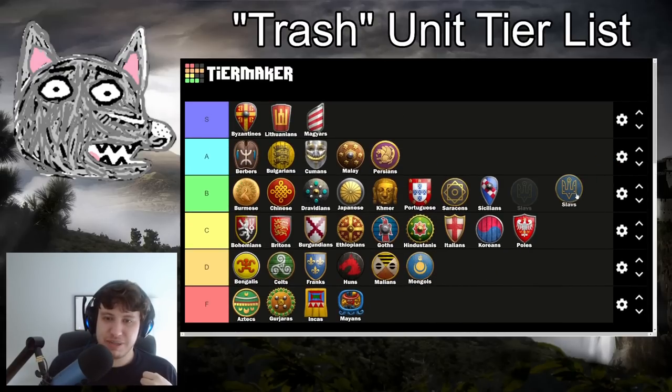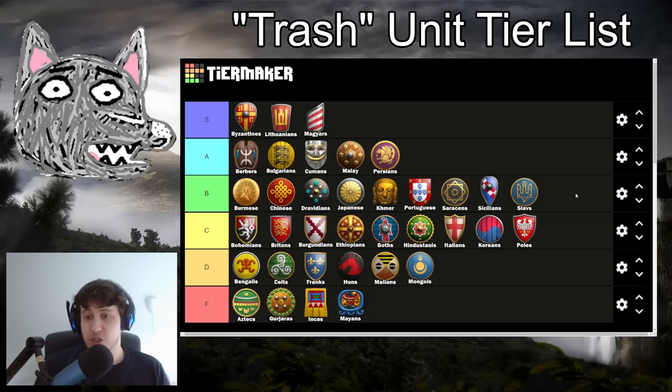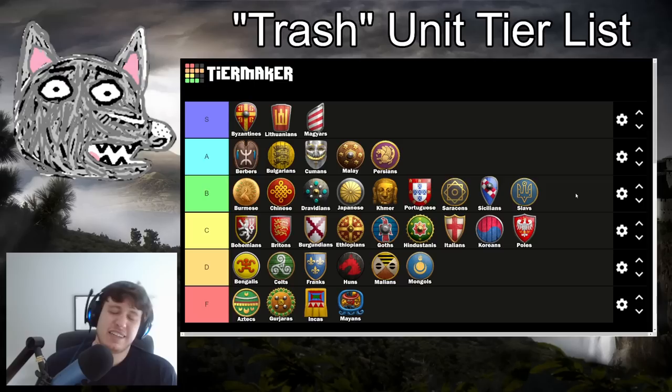Also in B tier are the Slavs. Slavs have the really strong late game Farmers - your Farmers just work faster even after Handcart, which is really helpful for trash units that all cost food. You have fully upgraded Halbs that can get Druzhina, so they deal blast damage - really, really strong. Hussars that are fully upgraded and love having that food income from your farms. And Skirmishers that miss Bracer and Thumb Ring, which is definitely why they're not in A tier or higher. At least you have Ring Archer armor. I think missing Bracer and missing Ring Archer armor are about equally bad to miss, but having one makes your Skirm semi-sort of viable. Good Hussar spam, good Halb spam - solid B tier.